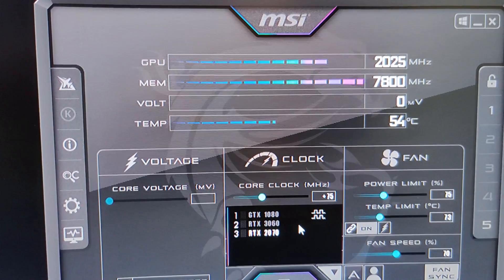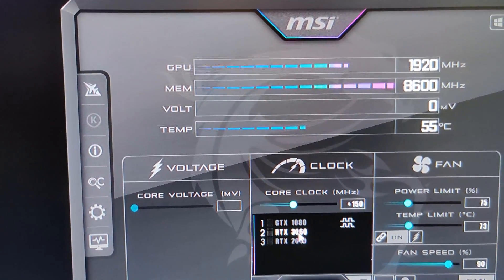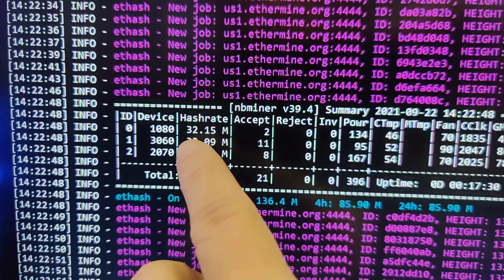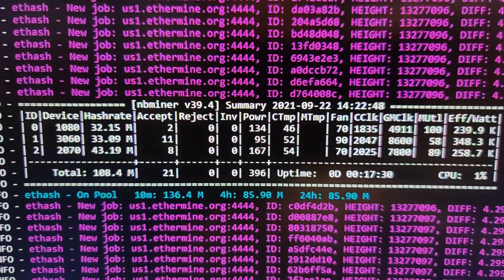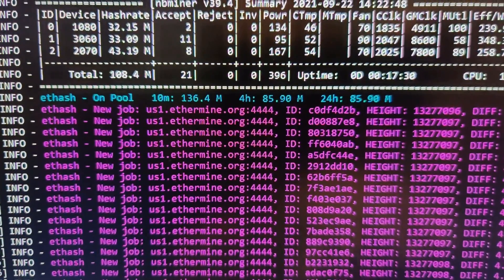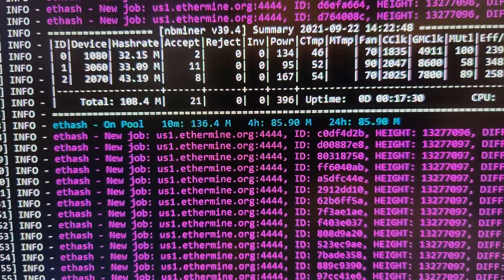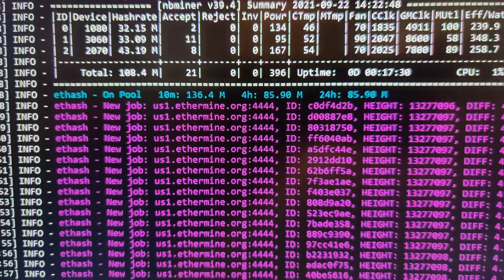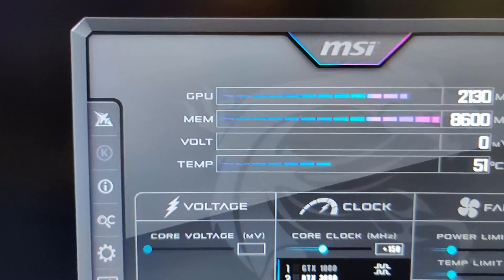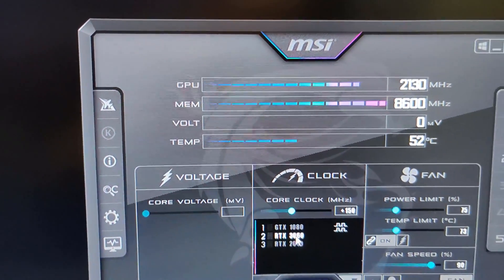Again, I know locking the core clock will solve that issue, but I shouldn't have to do that. And number two — it's not even worth mining Ethereum on this card, because the 3060 LHR is mining pretty much the same as a 1080. So it does get cooler, but it doesn't stay cooler unless you lock the clocks.